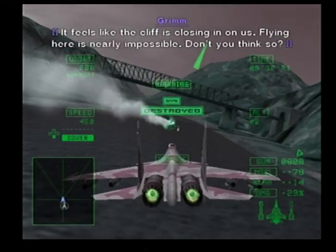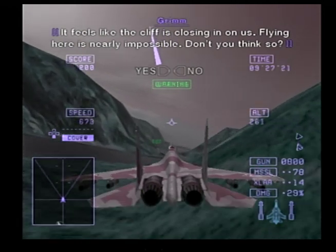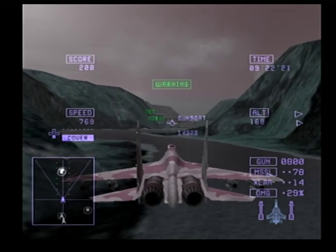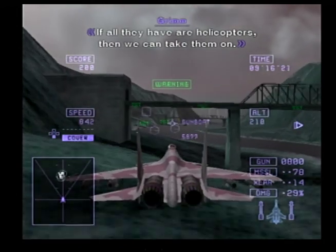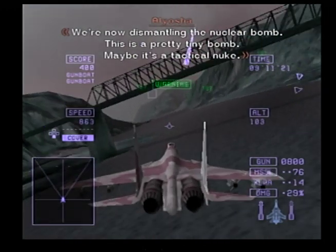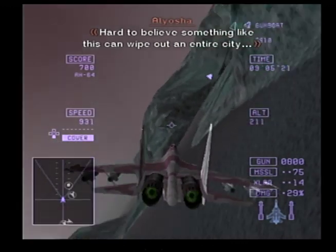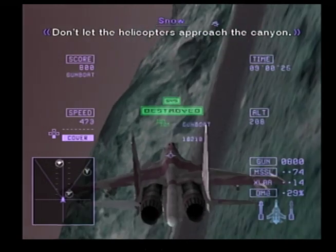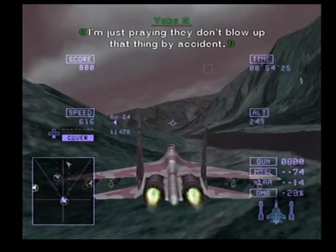It feels like the cliff is closing in on us — flying here is nearly impossible. If all they have are helicopters, then we can take them on! We're now dismantling the nuclear bomb. This is a pretty tiny bomb — maybe it's a tactical nuke. Hard to believe something like this could wipe out an entire city. Don't let the helicopters approach the canyon. I'm just praying they don't blow up that thing by accident!